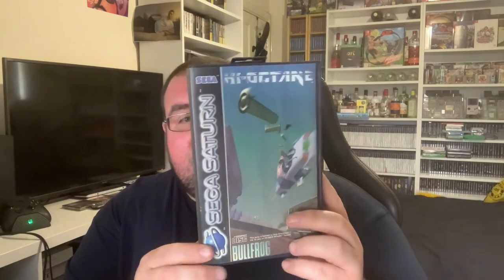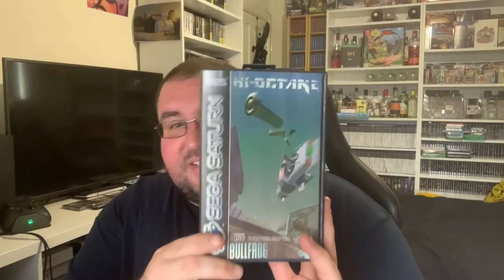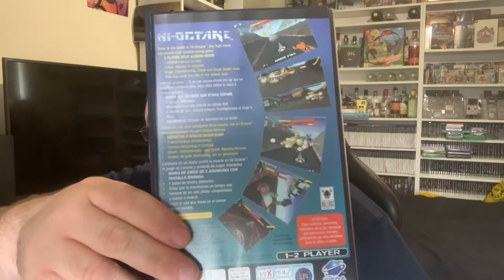This is the last of the EA big box games. It's a weird style racing game called High Octane, and I think this is quite sought after. It's one of those really weird and wonderful racing style games. Looking at the back it looks a bit like Mario Kart — I'm not sure if you actually fire weapons because they just seem to be on the track.